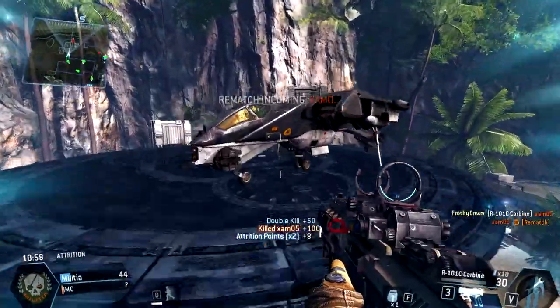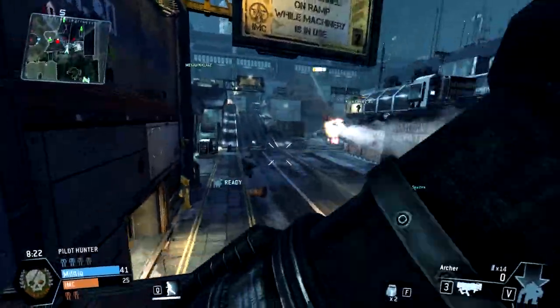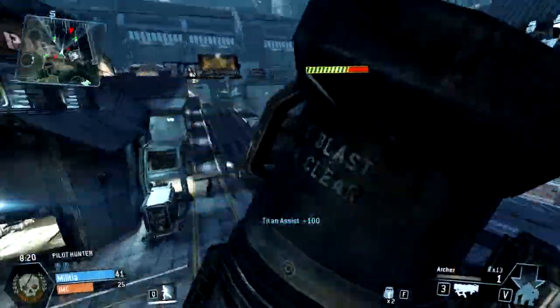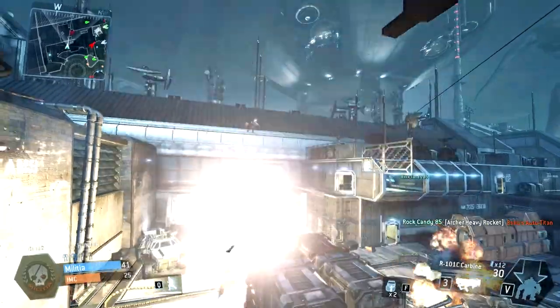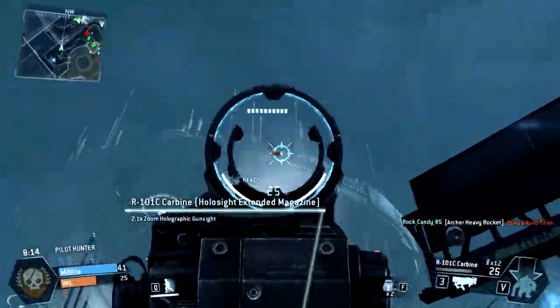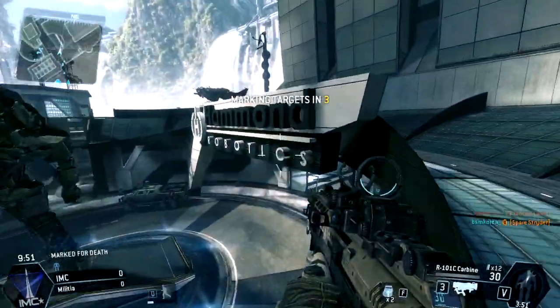Long enough that you can actually get aiming down sights and keep your shots accurate at close range to actually take down your enemies. With a lot of work and a lot of mobility, you can definitely make a Carbine work — maybe not just as well as an SMG, but pretty freaking close. It takes work, but you can get it done.